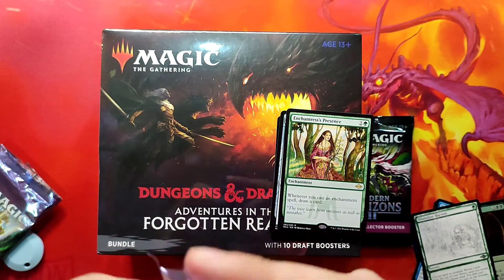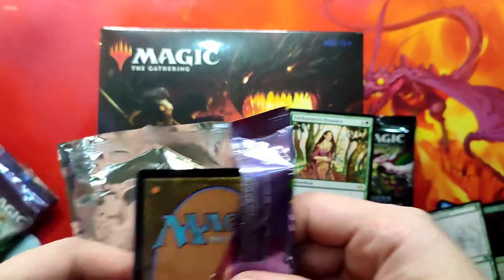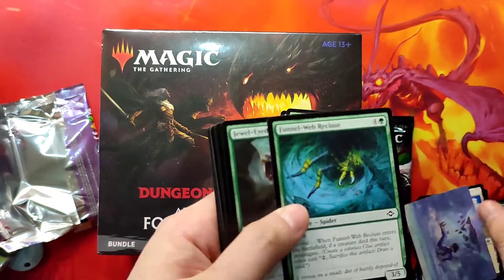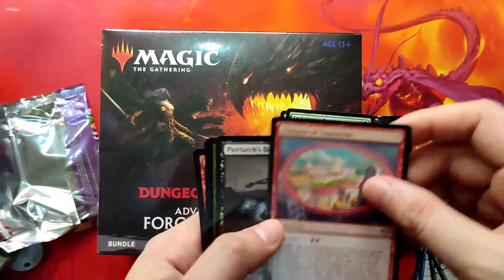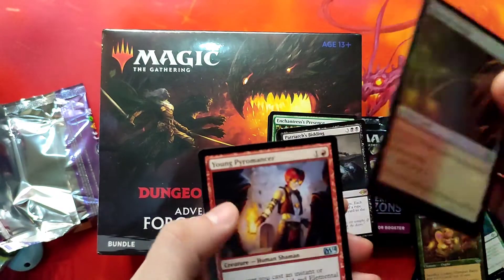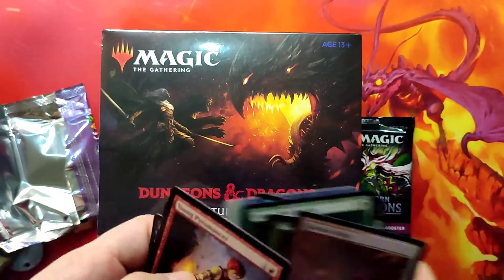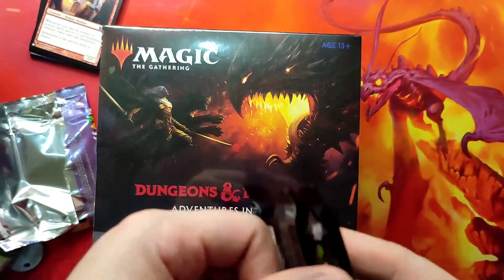For our other pack we get a list card — Glimpse of Tomorrow and Patriarch's Bidding. Also Rust, Veiled Bridge, and Young Pyromancer for our list card. And then on to our collectors booster.